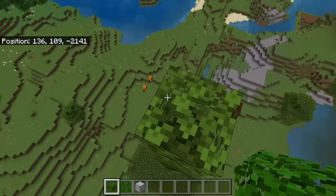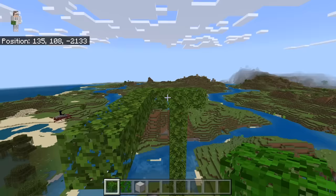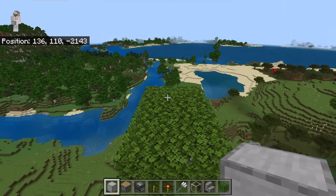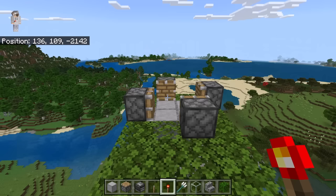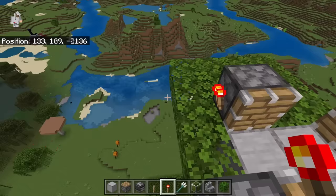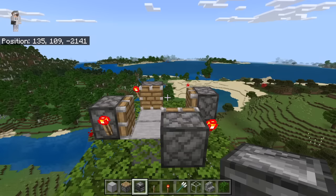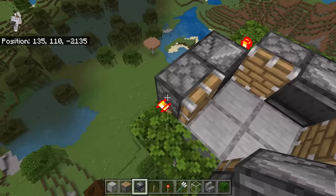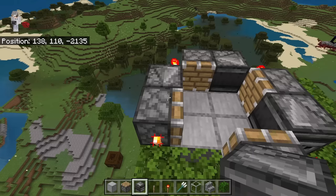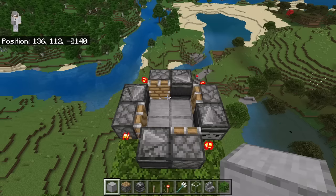The next step is to place 1 leaf block over here and 2 leaves on this side. Then place 5 leaves over here. Then fill in that outline with leaves. The next step is to break these 4 leaves. Now place 2 solid blocks over here and 2 over here. Then place a piston at each of these spots. Once you have placed those pistons, place a redstone torch at each of these spots. Then place observers at each designated spot, making sure the top arrow of each observer is facing the correct piston. It's really important that all the pistons, redstone torches, and observers are placed correctly.